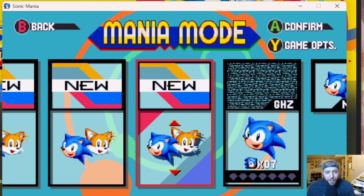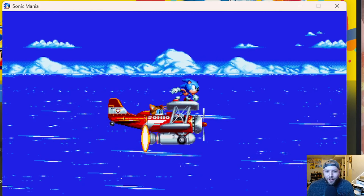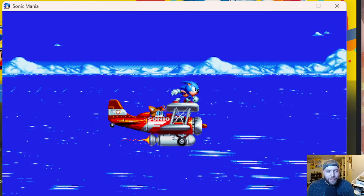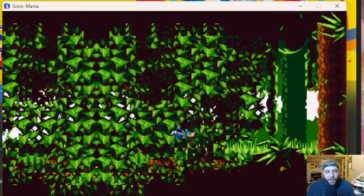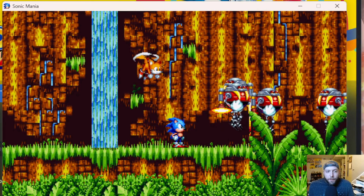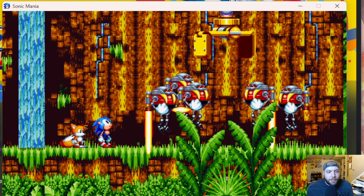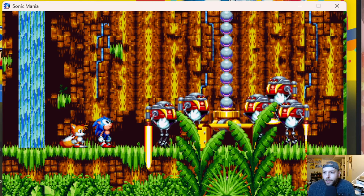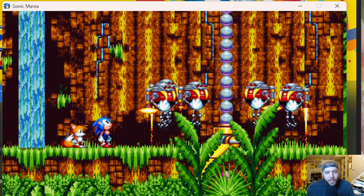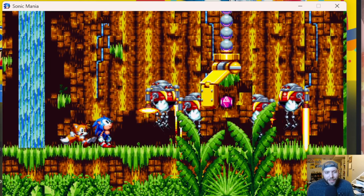I want to do Sonic Details this time so we get the full intro — there it is. Man, it's like watching Sonic 3 all over again, heading back to Angel Island. Tails has got a little 50-year headgear on. We got the Egg Robos — man, look at the graphics of this, this is beautiful. This is what it would look like if they made this on the Sega Saturn or something like that.